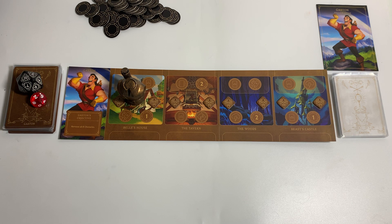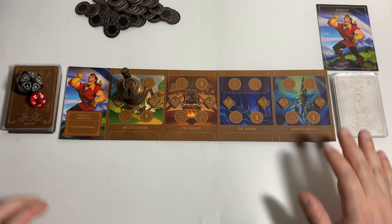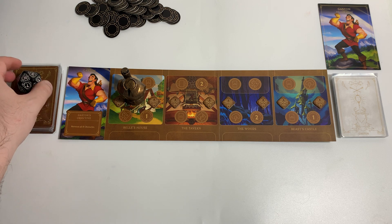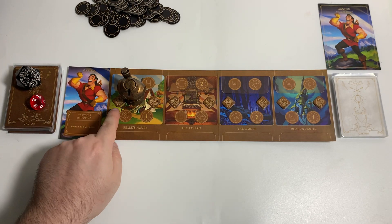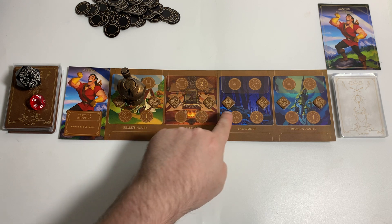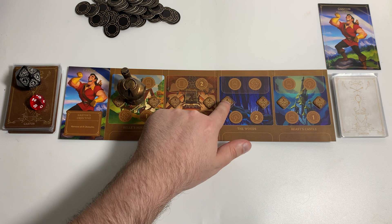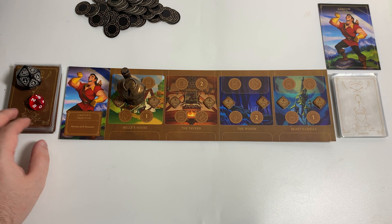Hello everyone and welcome back to Villainous. Today we are playing Gaston. We have shuffled his fate deck and his villain deck. We have 20 rounds to win, and Gaston wins after he removes all eight obstacle tokens — two in each of the four locations — and we've got to remove all eight.